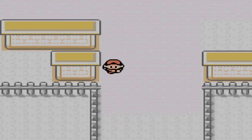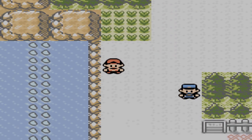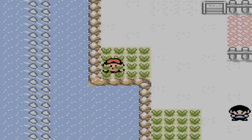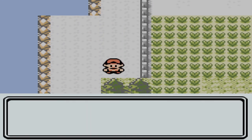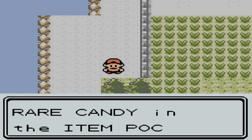After that we're in Goldenrod City. Head southbound towards Route 34 and on the left-hand side there's a patch of water you can surf on. Once you surf on that, head down and you'll see a small patch of land. If you click A on the tree, it's a hidden rare candy but it will come up for you.